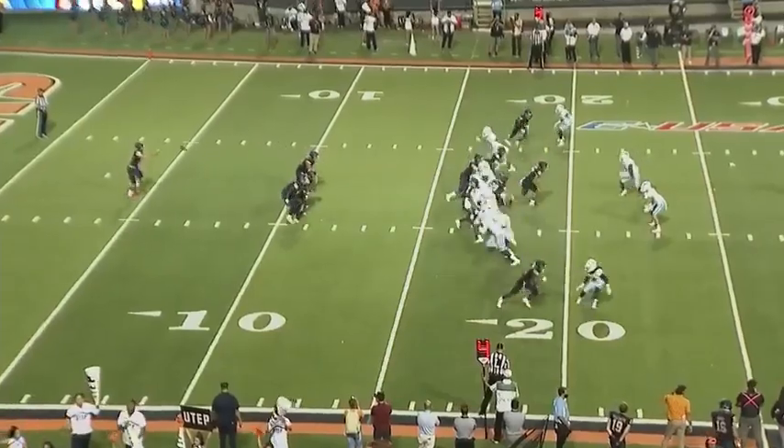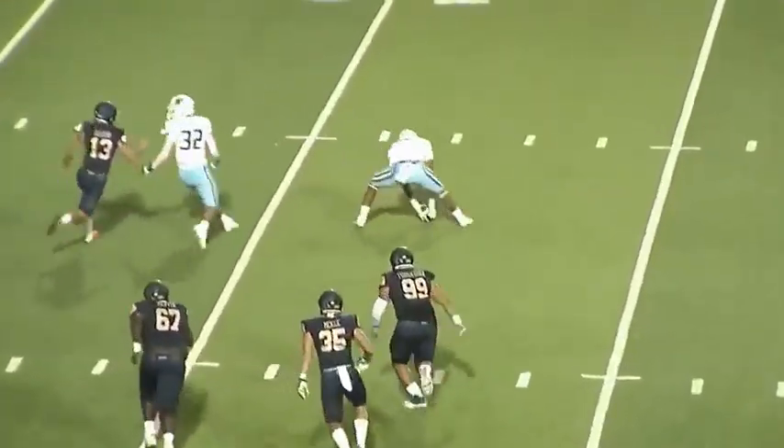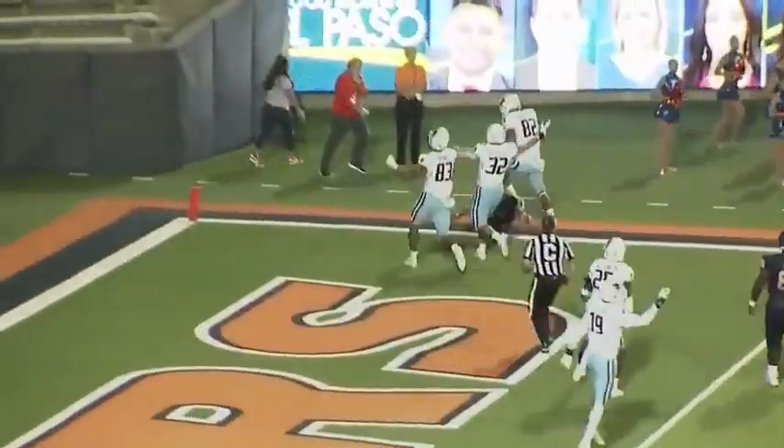They bring the house — one extra guy than what they're able to block — and come up with a huge block. That punt is blocked. It's scooped up by the Monarchs, and the Monarchs are in for six.